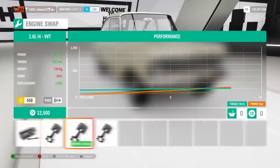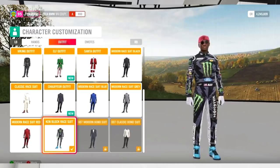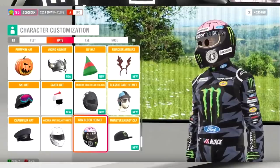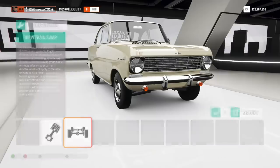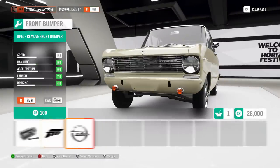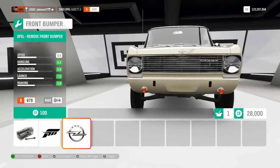We're also getting some new clothes and random stuff like that — including the Ken Block race suit, which is pretty cool, and his helmet as well. There's also going to be a bunch of bug fixes related to sounds and glitches. We weren't given too many details on that, but we know something like that is coming.